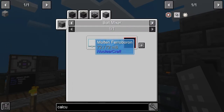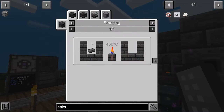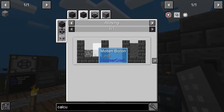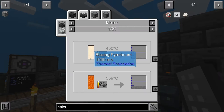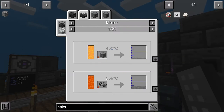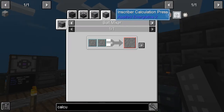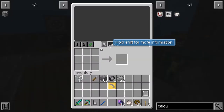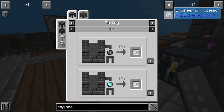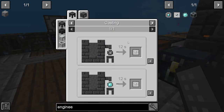This might be tough. Ferroboron alloy is steel and boron — and boron, how do we get boron? You need to melt boron ore. The engineering press is also ferroboron. So both the calculation and engineering presses require ferroboron, which is going to be a little bit difficult.